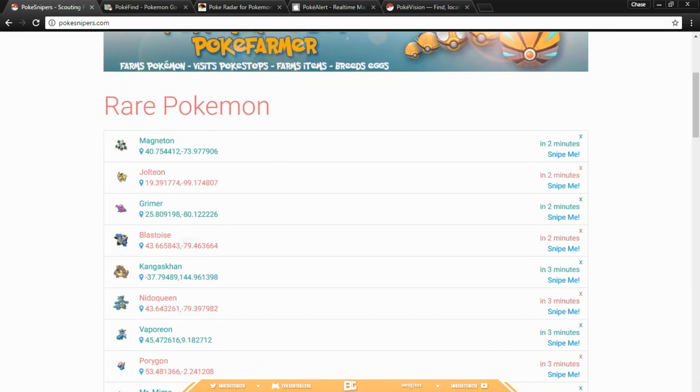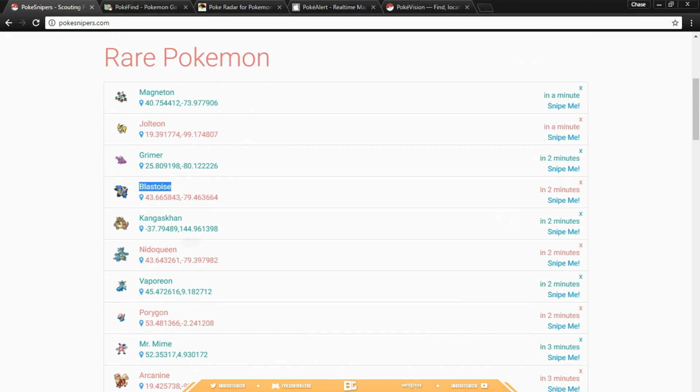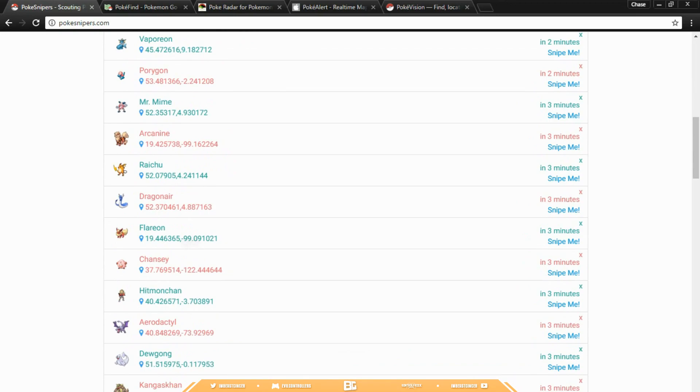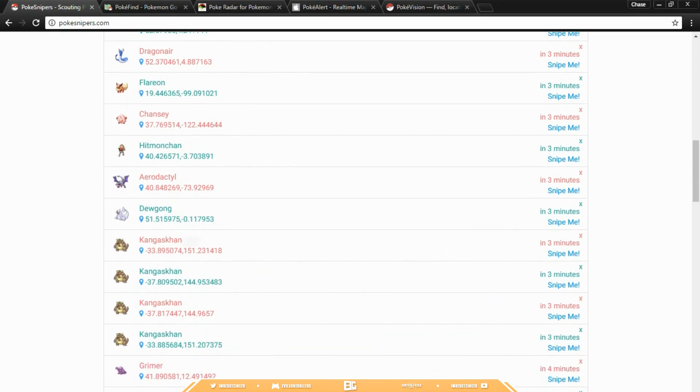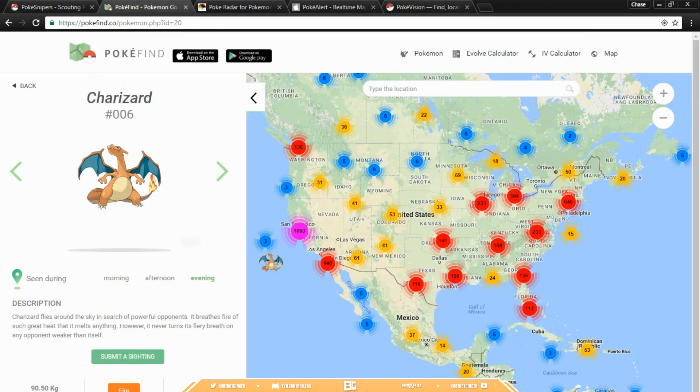So we're going from better to worse. The best one is called PokeysSnipers.com — I've done videos on this before. On PokeysSnipers.com it literally tells you how long they're going to be there, and you can just snipe them. It's got the longitude and latitude right there, tells you what it is, and it updates every like three seconds or so. It tells you all of them — the longitude, latitude, and when they're going to be there. Really easy to use to snipe Pokémon, that's why it's number one. It's just so simple and easy to use.